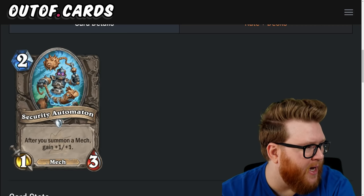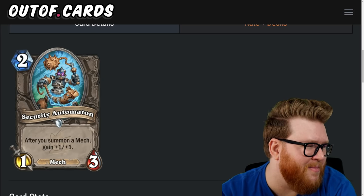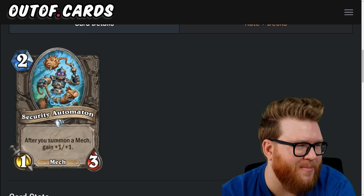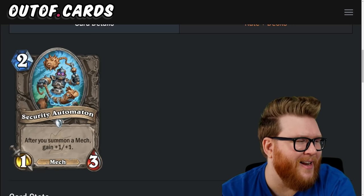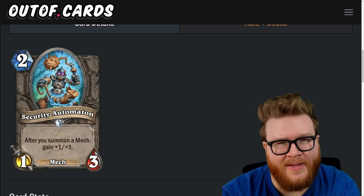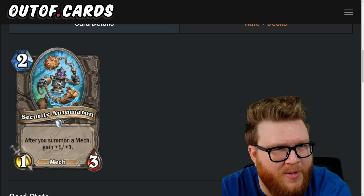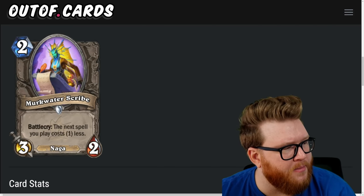Next is Security Automaton, a two-mana one-three mech: after you summon a mech, gain plus-one-plus-one. Cards like this are intriguing — we just saw that card that summons two mechs, which immediately makes this a three-five with additional scaling, which is kind of scary. But at two mana it's going to be a little bit too awkward — if you play this on two it'll almost never stick, and it gets harder to follow up as you get later into the game. Scaling like this is spooky though, so still giving Security Automaton three stars.